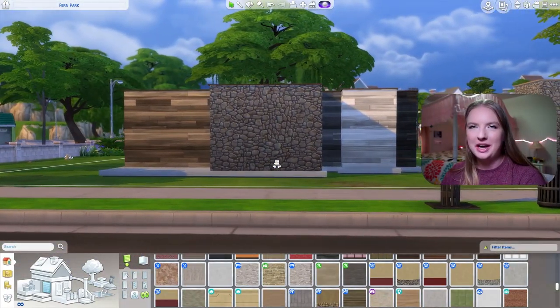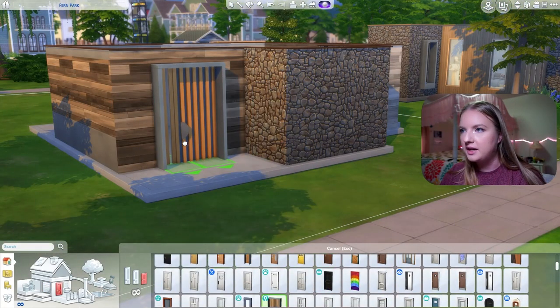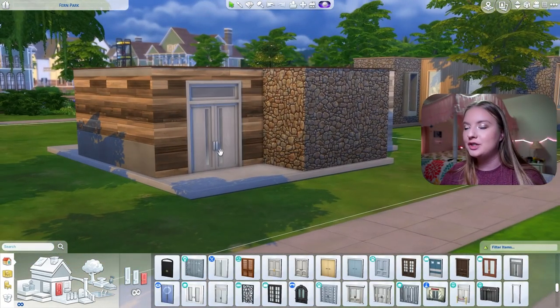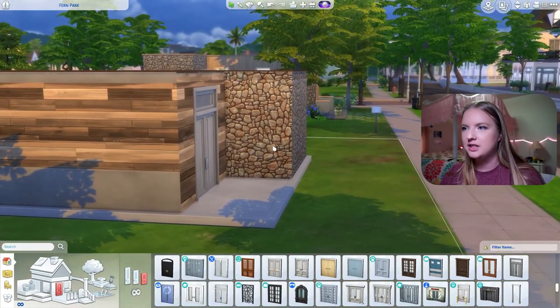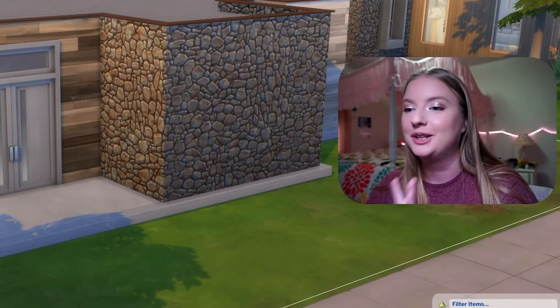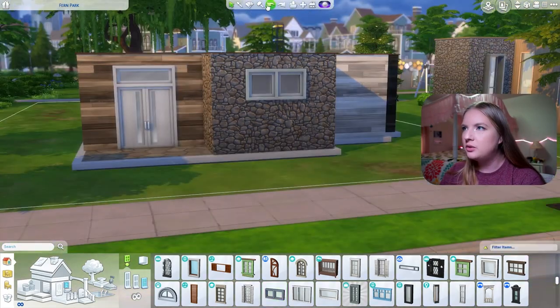I'd like to get a door that fills up the whole space so we don't need windows on the sides that are different. Once we get inside I'm going to try not to use just different swatches of the same item. I think big windows are kind of our friend — we might end up with sort of an industrial look, but that's kind of what has to happen if we can only use each item once.